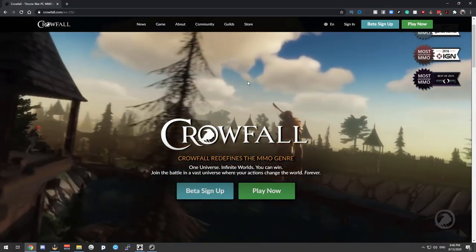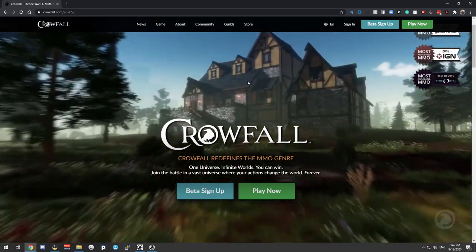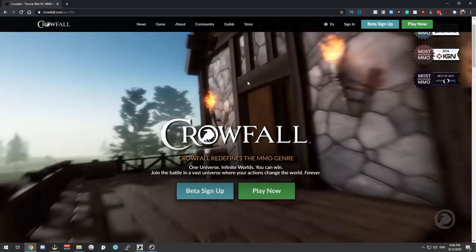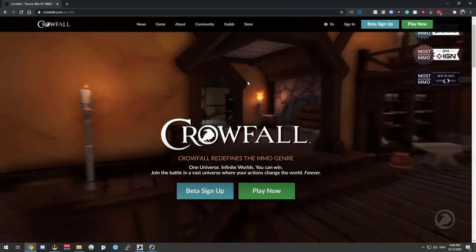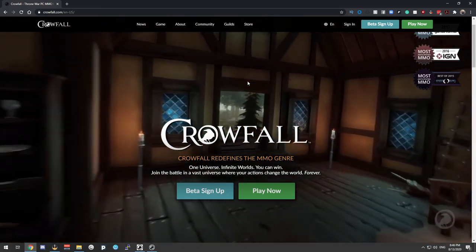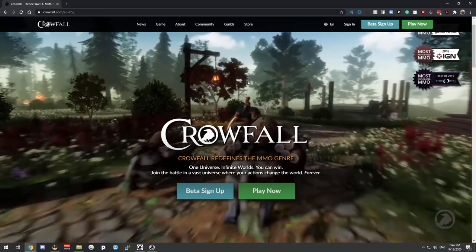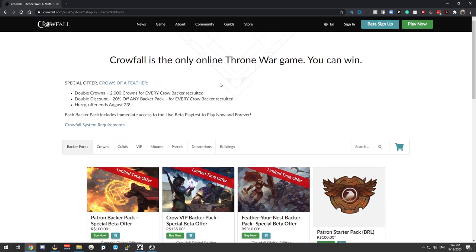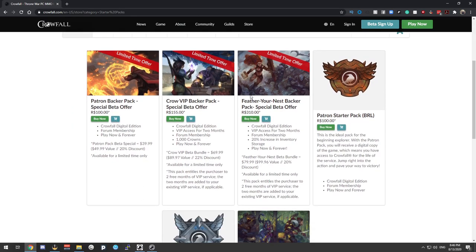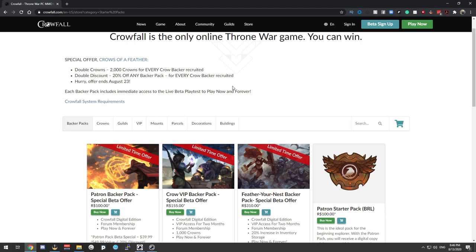That's it for the top 10 tips and things I wish I knew when starting out. If you're interested in Crowfall, you can sign up for beta at crowfall.com. You can get an invite or pledge and purchase the game already — use my referral code in the description below. It's a buy-once-play-forever, buy-to-play game. It's not pay-to-win. There may be a VIP system somewhere in the future, but no details yet — probably closer to launch.